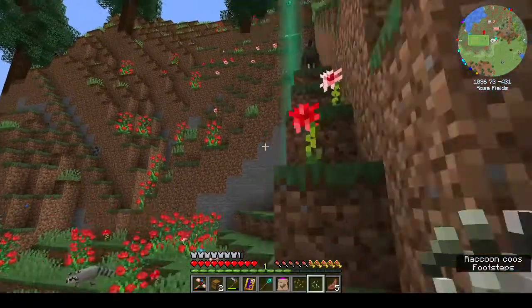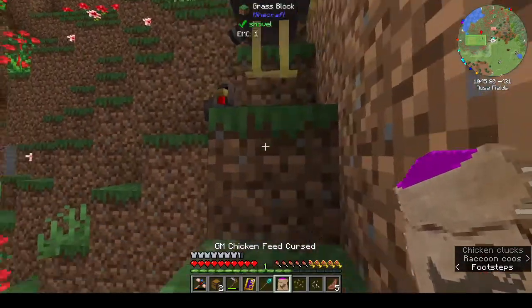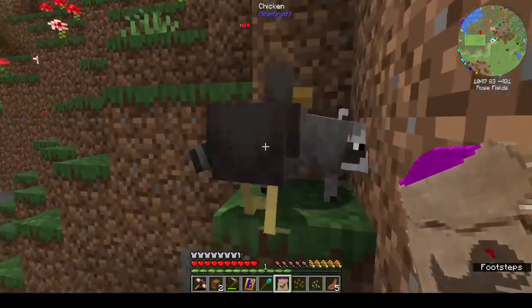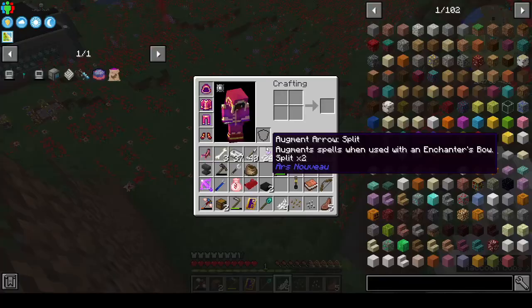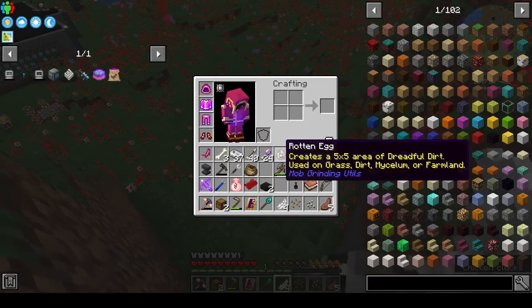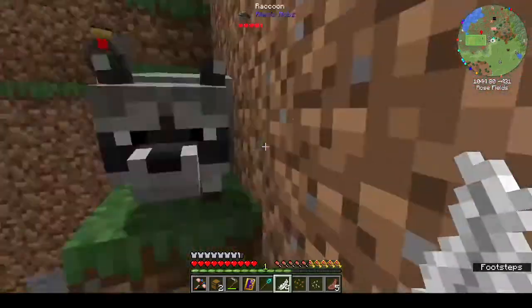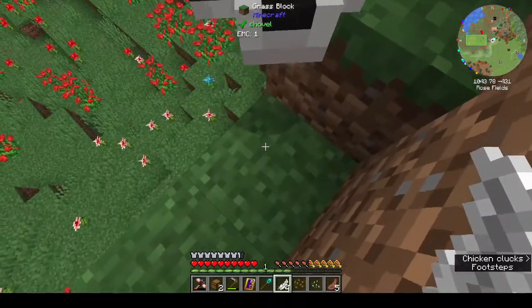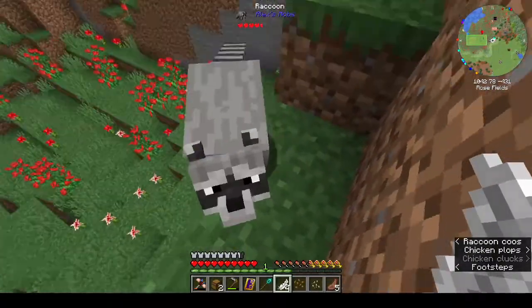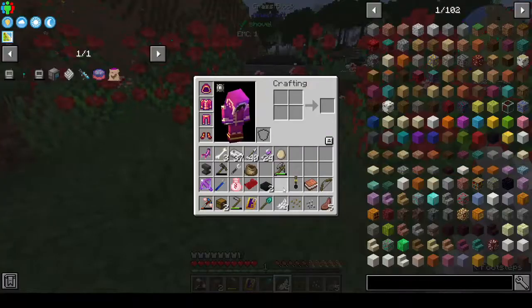All right, let's find - oh there he is. All right buddy, here you go. I'm not gonna hurt you. There you go. And we've got a rotten egg! The cheek of the raccoon, he's trying to get rid of me. I don't know what he has against me. All right, there's the rotten egg.